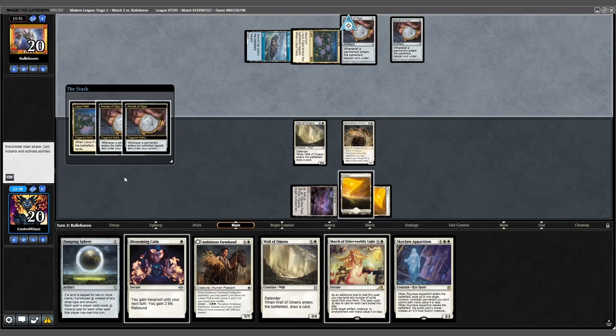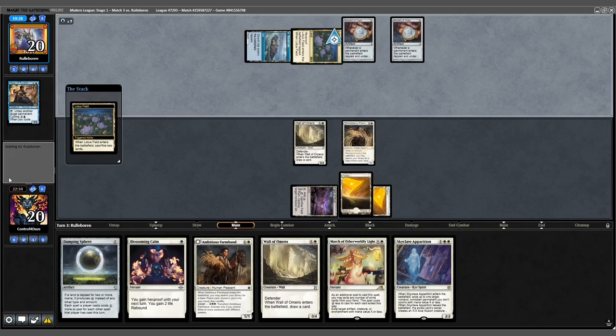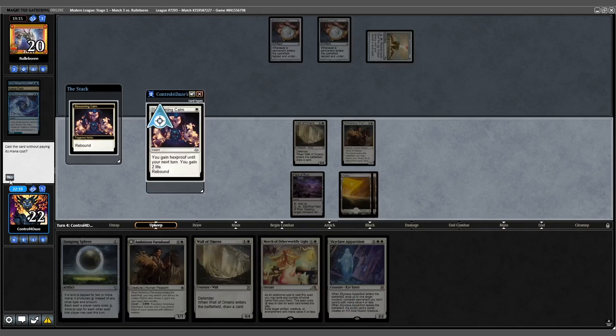Opponent generates 3 mana, cycles, untaps for 7 mana, and casts Goblin Charbelcher. We respond with Blossoming Calm — Belcher does nothing. Rebound the Calm on our turn.